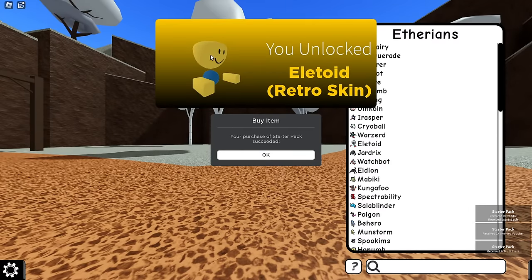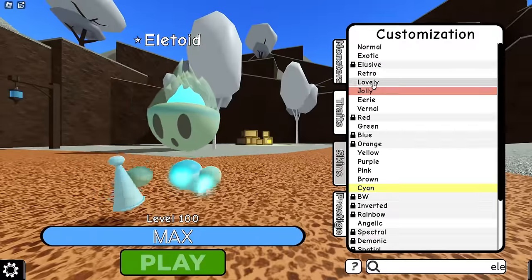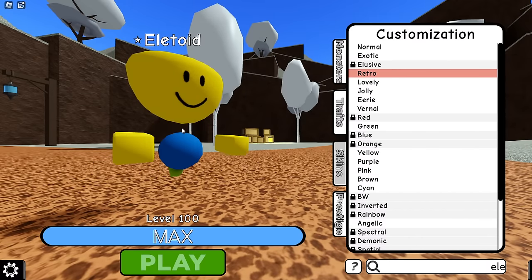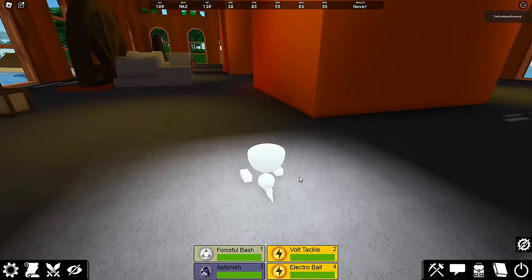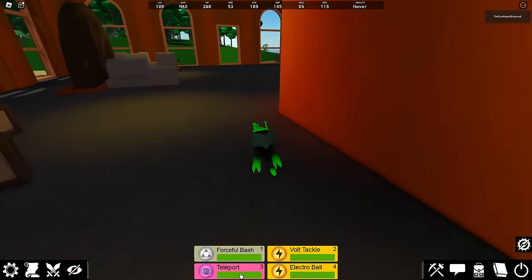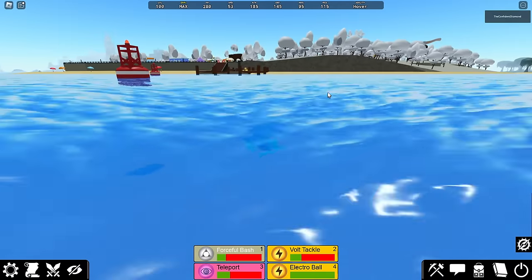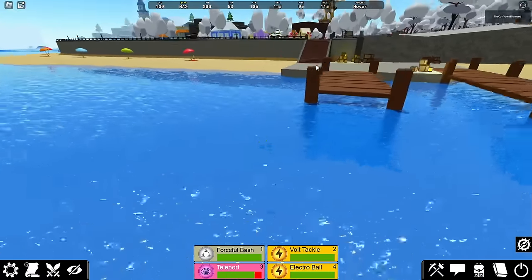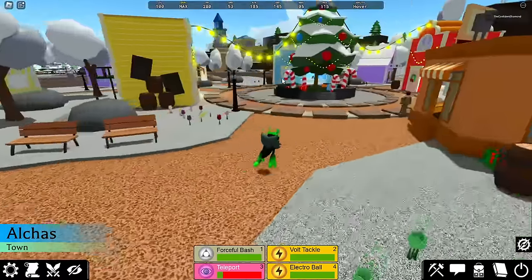This is a nice Elatoid skin. I guess I can spawn in as a Xelatoid. Where is he? Retro? Look at this little guy! I don't know why I decided to spawn in as a Xelatoid - it does not spawn at the spawn town. Oh, look at all these decorations! The events have just been getting more and more having higher and higher budgets for the decorations, it seems like.